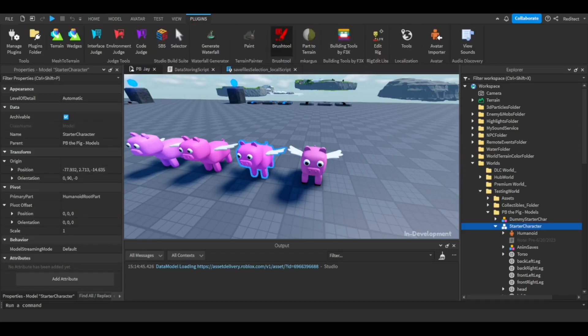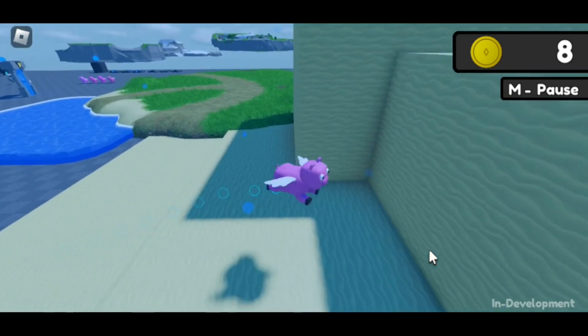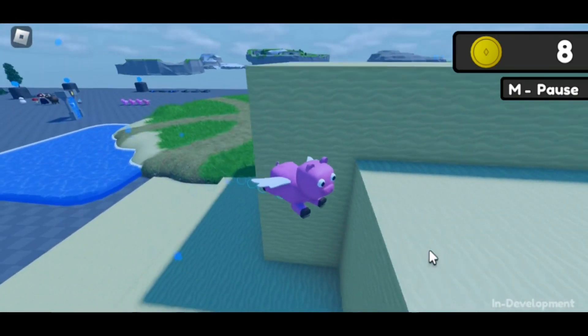Since this is the new character model, the rig I made isn't the exact same. This means that the swimming animation is slightly off. I might remake some animations in the future — not sure.